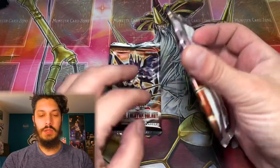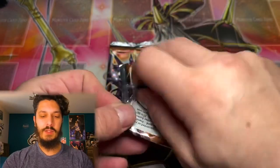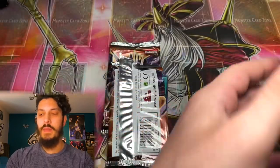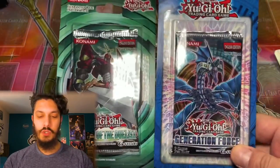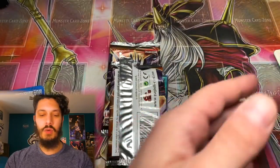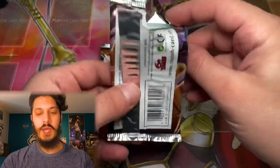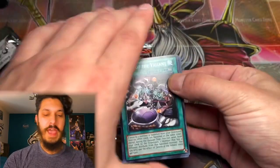We have to start the day off with some Zexal packs — some epic Lord of the Tachyon Galaxies. We're going to be opening some more Generations Force, Return of the Duelist, and of course a first edition Storm of Ragnarok blister pack. We're actually going to be opening up a couple of those guys, so stay tuned for that.